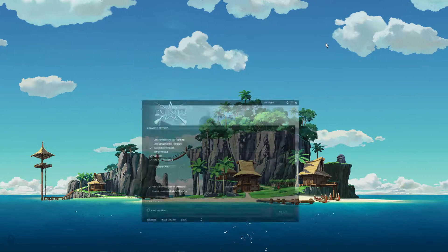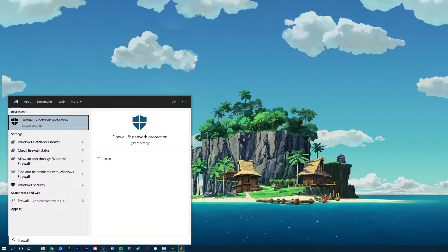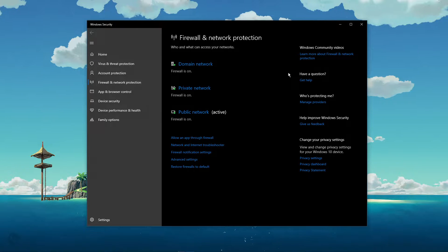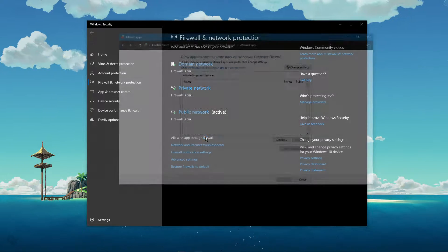Next, you should make sure that your firewall is not blocking parts of the software. Search for Firewall in your taskbar search to open up your Firewall and Network Protection System Settings window. On this window, select to allow an app through Firewall.